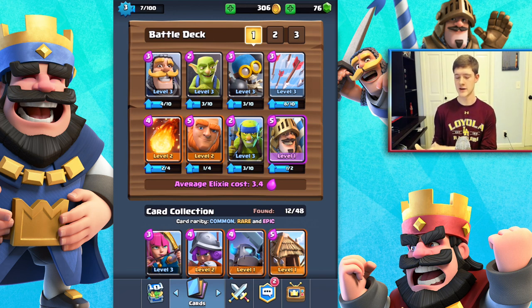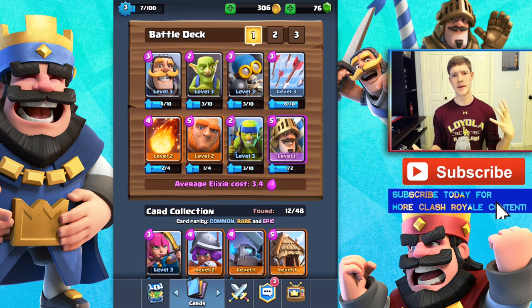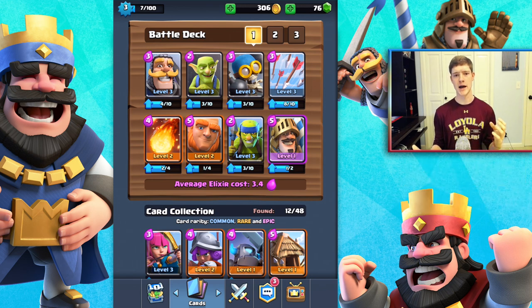This strategy really focuses on these bottom three cards and they're pretty killer. I use my Giant as my basic shield, my Spear Goblins as mini support guys — they're really cheap so I can deploy a lot of them really quick. And then I have my Prince, which is basically my heavy damage dealer.